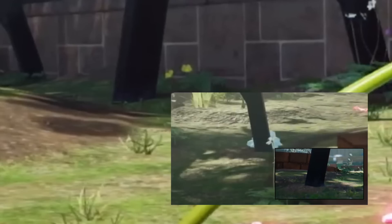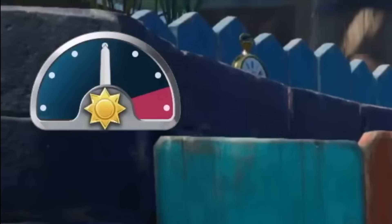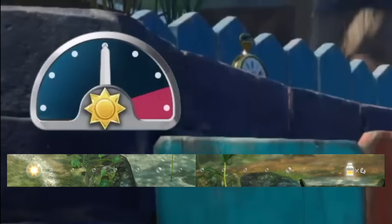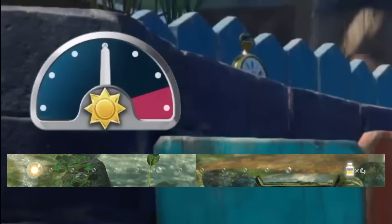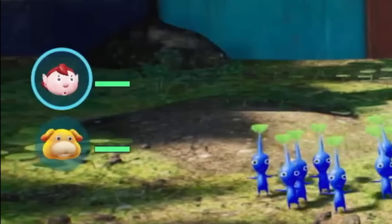Also, this stack of crystals keeps disappearing and reappearing. We get our first look at the HUD. The top left appears to be the time indicator — a massive change from the first three Pikmin games, and I'm not sure why they did it or how much I like it. You can see Ochi has a health bar just like the captains, and later on we see he can get hurt and presumably downed, just like the captains as well.